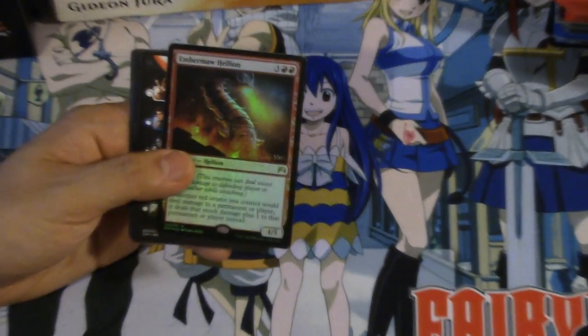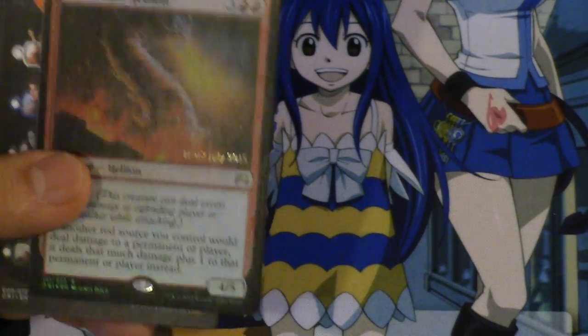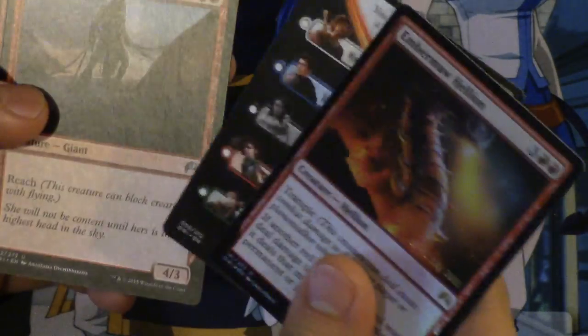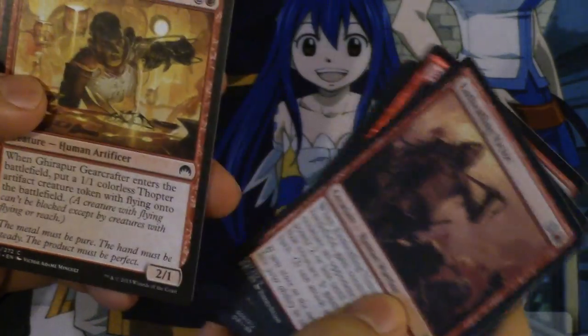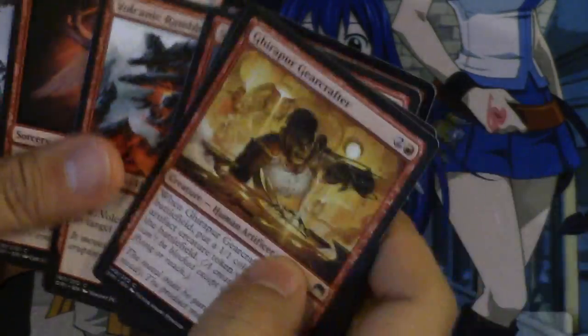I'm going to zoom in a little bit on this card. It's not a terrible card. Skyraker Giant was a pretty good card, this card is pretty good. I really enjoyed Act of Treason — it was very good for red.